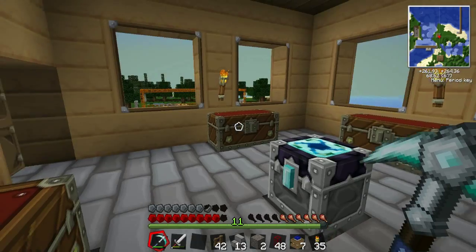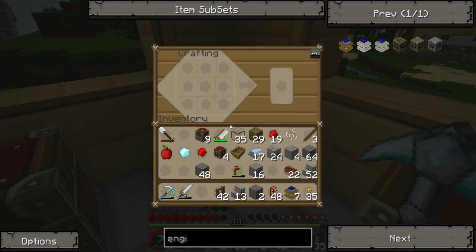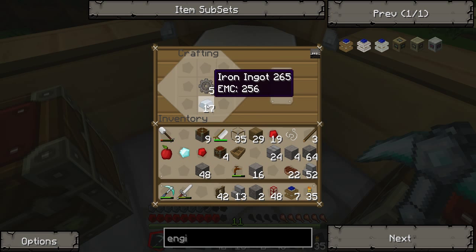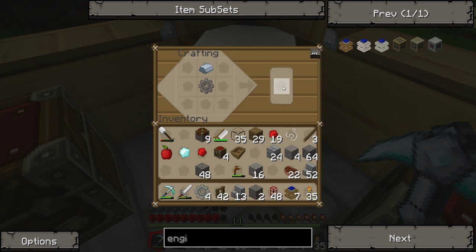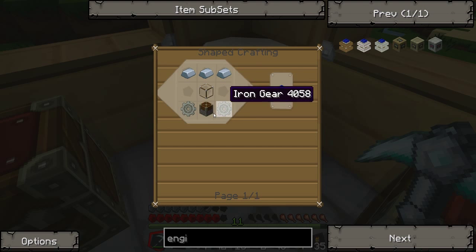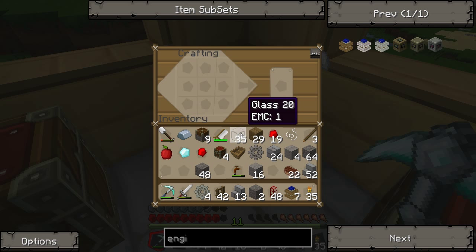I'll leave all my iron in there. There you go. So we've got four iron gears. How many do we actually need? We're going to build two at the minute. Let's build two — that'll probably do for now.